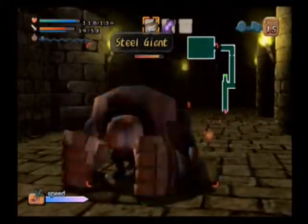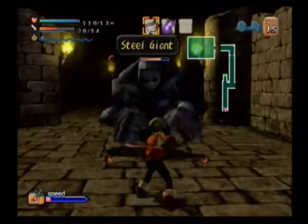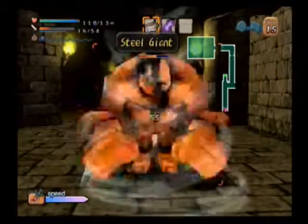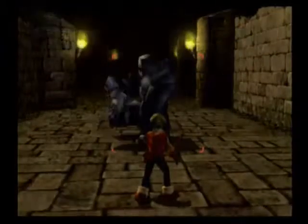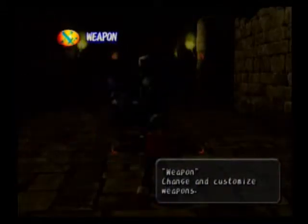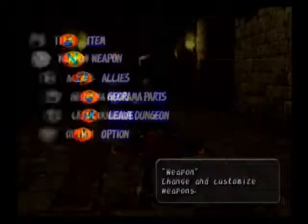It also allows you to know exactly what the treasure chest curse will be — whether it will be Poison, Explosion, or Curse. So it's really good that way. Also it unlocks a weapon that you can get when you get 2,500 fishing points. The way to upgrade that weapon is to capture more of the legendary fishes.